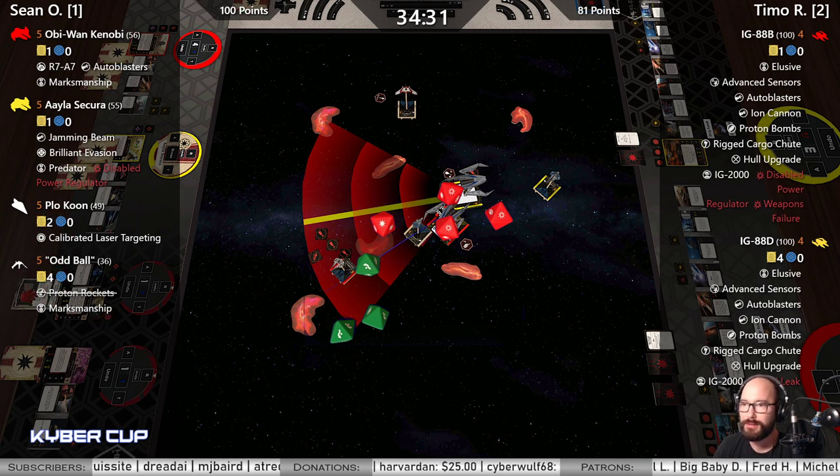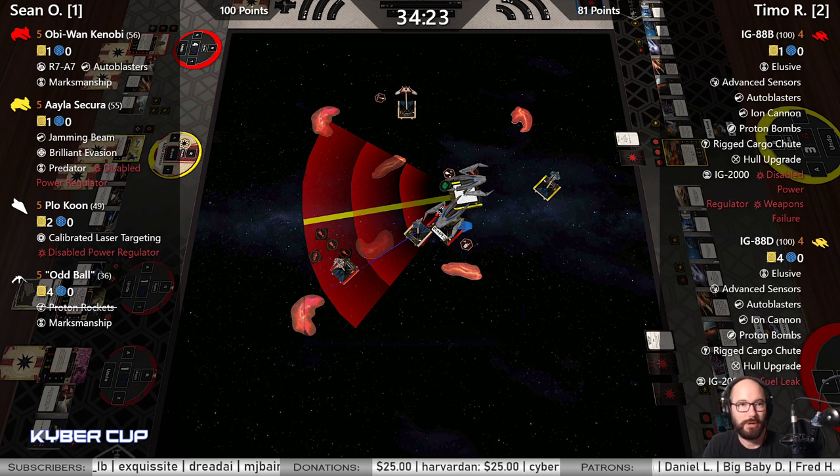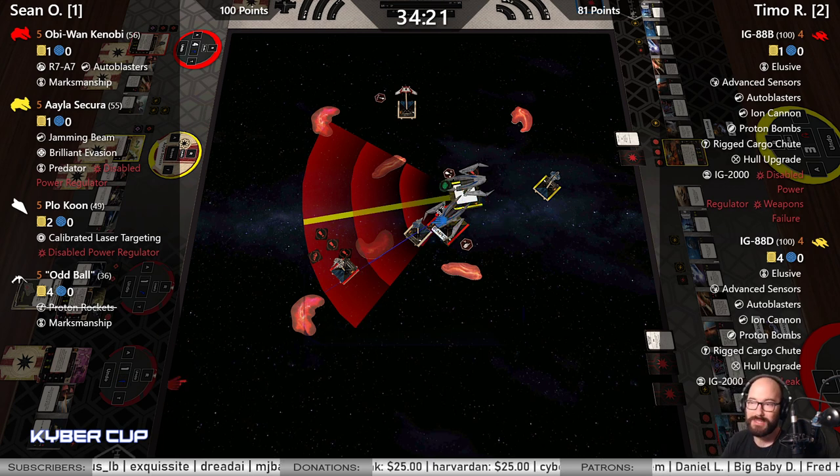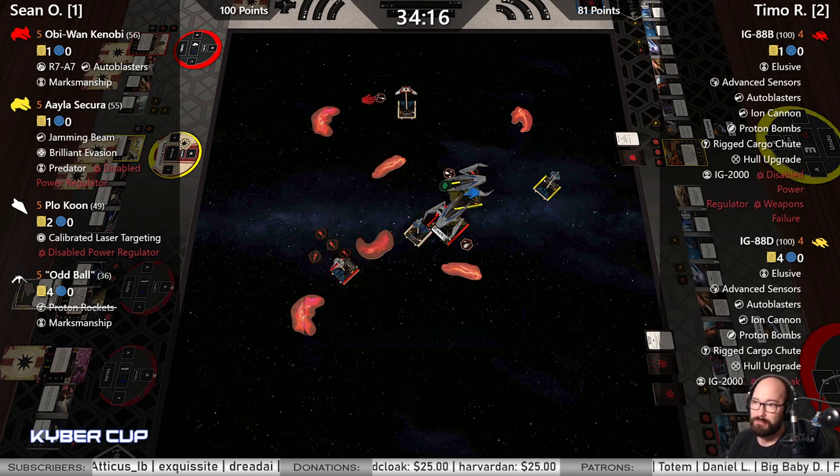Let's see what it is — Disabled Power Regulator, that'll go off next turn. That's a lot of ion. And look at that — Timo with 81 points in a game that looked truly abysmal for him.